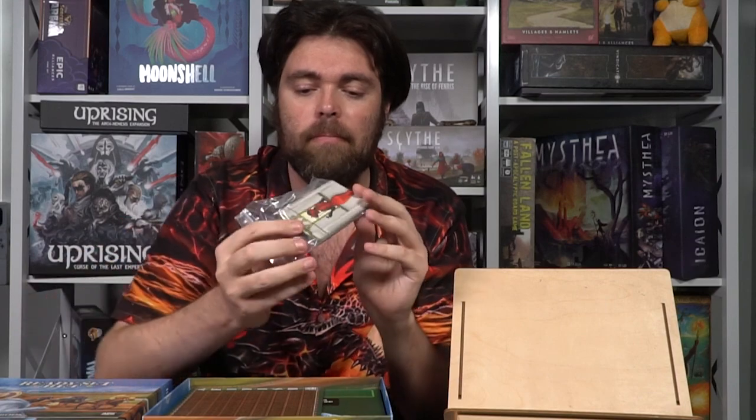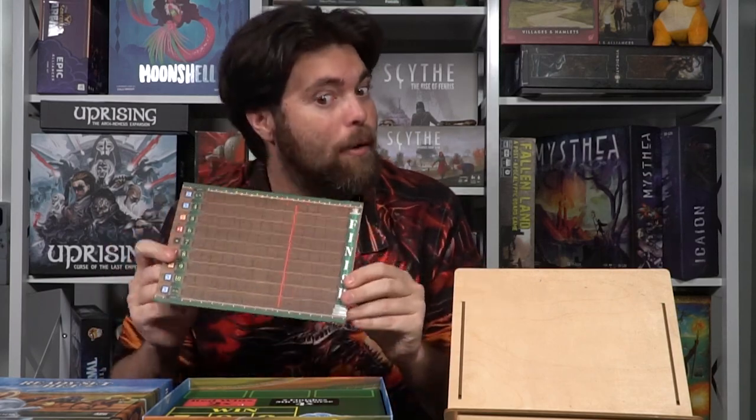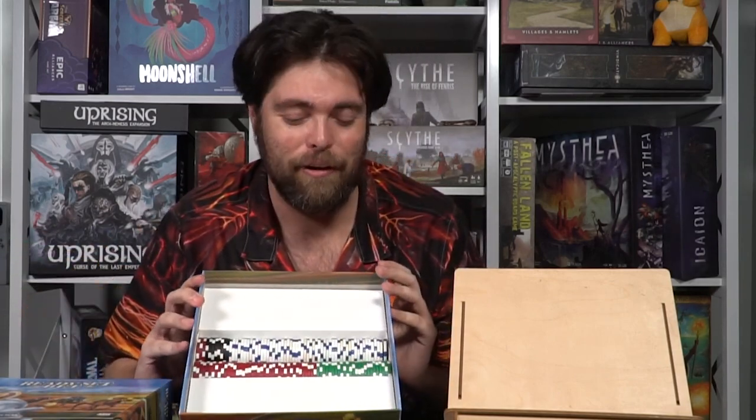It wouldn't be an Unfiltered Gamer video without a John D'Clare game, so here's Ready Set Bet by AEG. The original prototype had random chips from some other poker-style game and a basic felt mat. This production version is gorgeous. It comes with cool little meeple horses, bet tokens, cards, and a beautiful board for the horse race. Somebody rolls dice — or you can use the app, link in the description — and then there's the betting board, which looks just like a craps table. I swapped in my own thicker chips for the money.